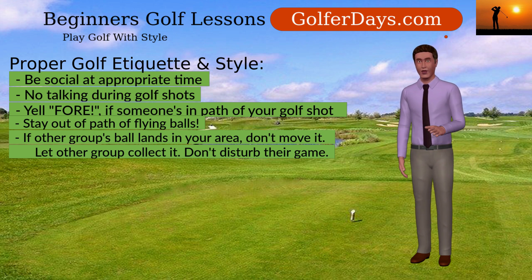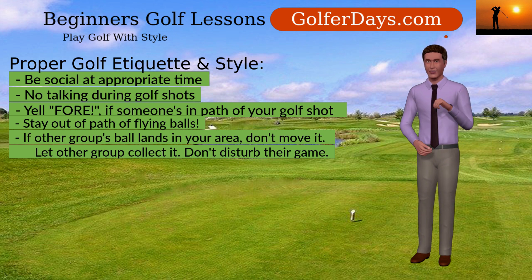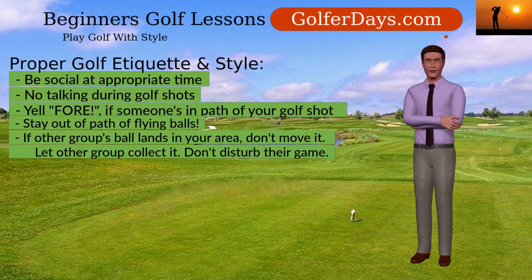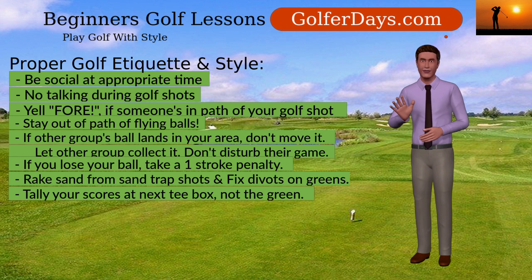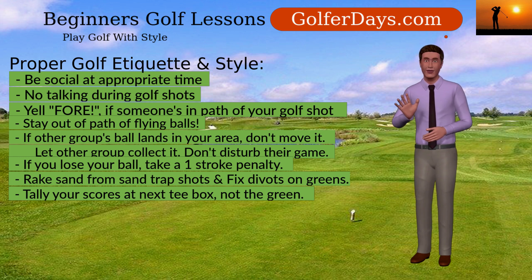To take the penalty shot, remain as close to where you were and drop the ball by holding it out at shoulder's length and dropping it to the ground. If you lose your ball from the tee, simply take the penalty stroke and come back to your tee to make the shot once more.